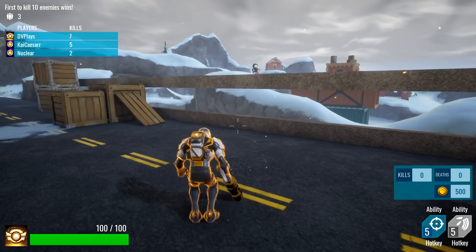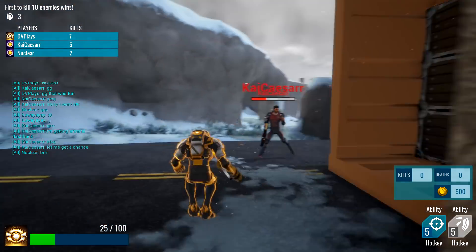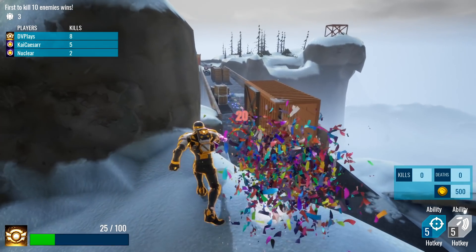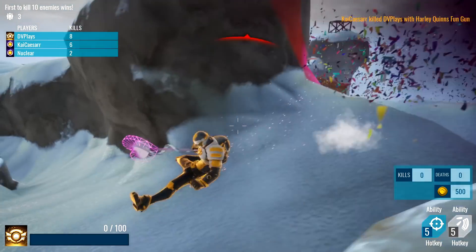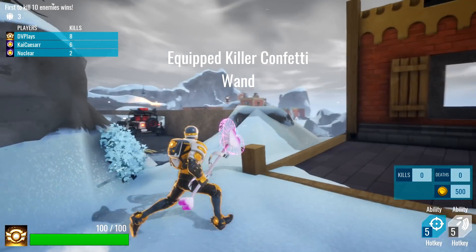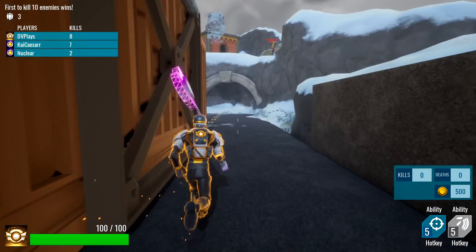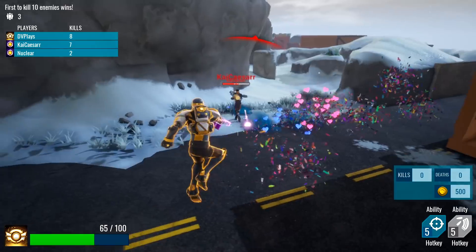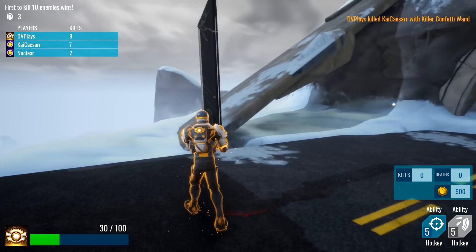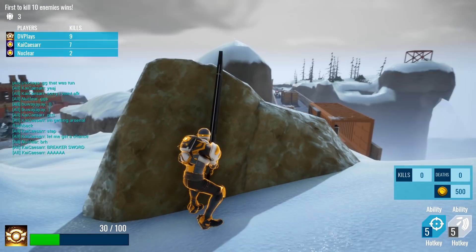I feel like he's hiding — he's going to ambush me. He got me. This weapon's so OP. Kai's trying to come back right now — I can't allow that. The sword! What is this sword?